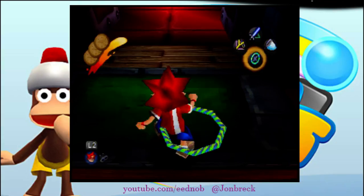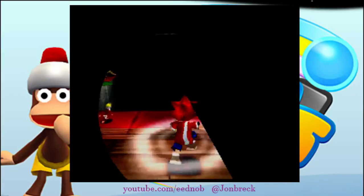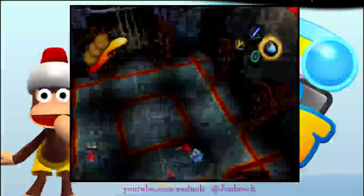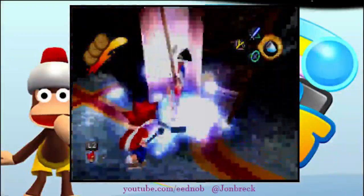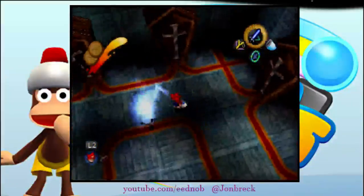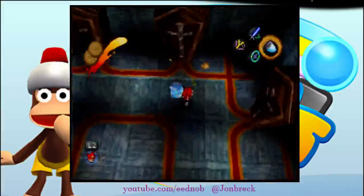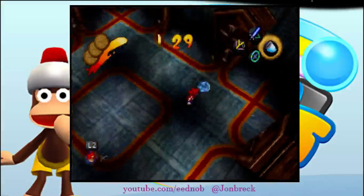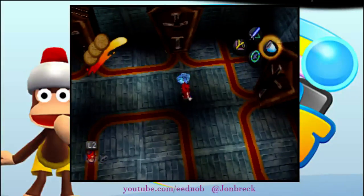Switch to the super hoop and just go into this room. Here, you're going to want to immediately super hoop in between these two monkeys, fall, and catch them both. I only caught one of them, which is fine. That monkey got away — it's fine though. The monkeys, if they get away, will always come out of this coffin. I'll show you which coffin this is. Just put your net down and swing it because he will come out of this coffin, but he'll jump in a random area out of the coffin.